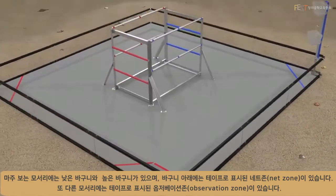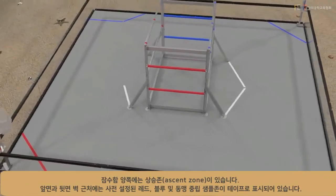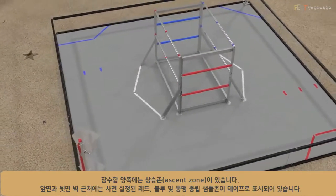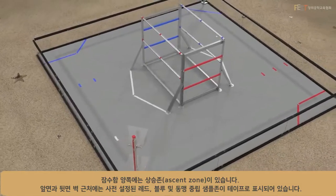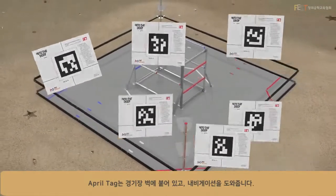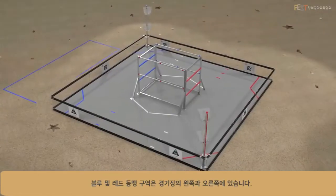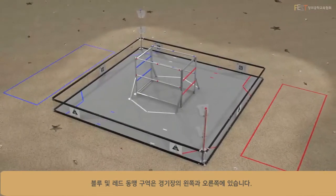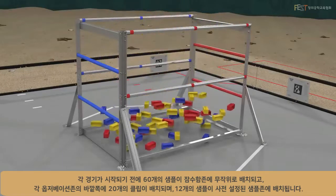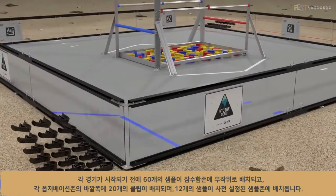On the other corners are taped-off observation zones. On both sides of the submersible are the ascent zones. Near the front and back walls are the taped-off red, blue, and alliance-neutral preset sample zones. April tags are located on the field walls to aid navigation. Blue and red alliance areas are on the left and right sides of the field.